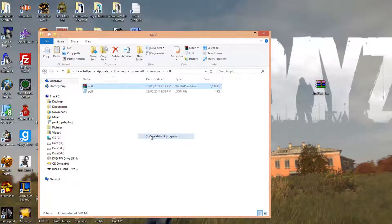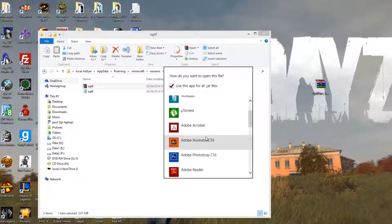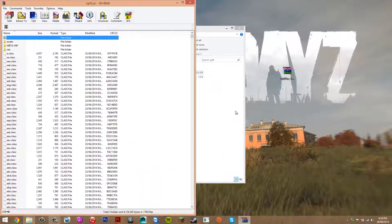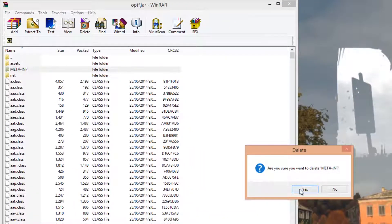If WinRAR doesn't appear, press Choose Default Program, More Options, and look for WinRAR. If it doesn't show up there either, scroll down until you see 'Look for Another App on this PC', click that, and select WinRAR. Once you've done that, click on WinRAR and that should open up the opt.jar. You can close the other window. Straight away, look for a folder called Meta-Inf — it should be at the top — right-click on that, delete, and click Yes.